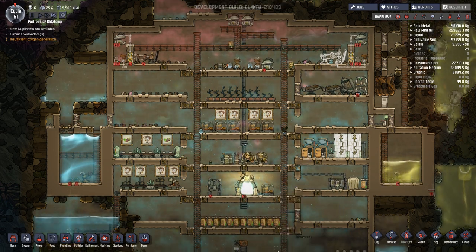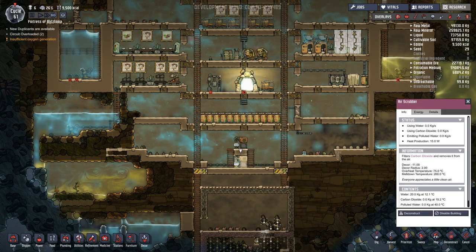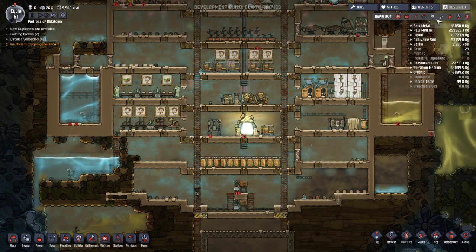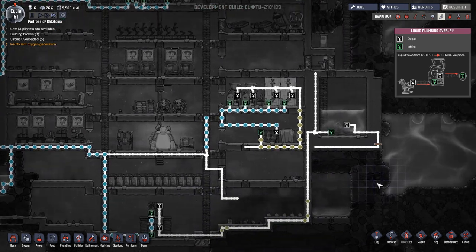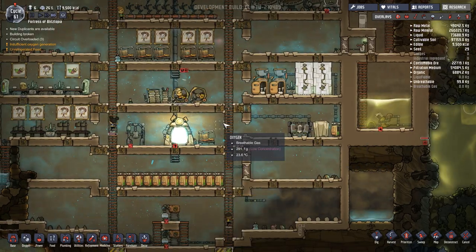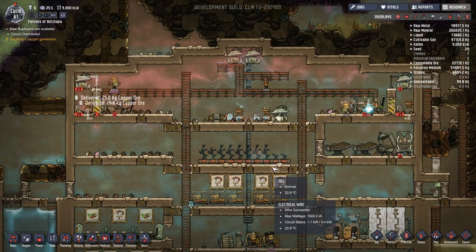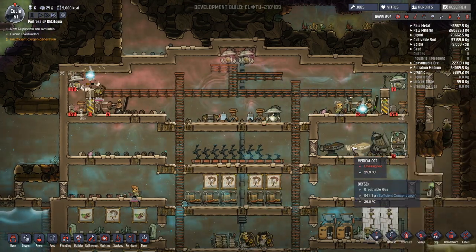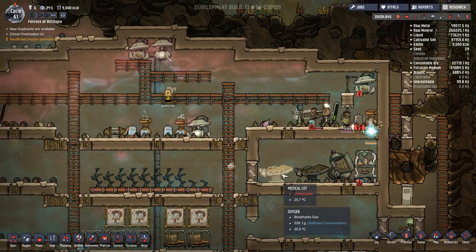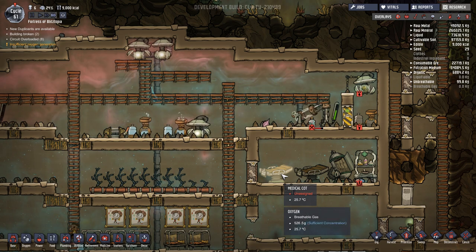We almost got rid of all the carbon dioxide. So if we let these stop for a little bit, it'll filter back in and then we can re-update it. There's hardly any carbon dioxide over here, which is stopping production from going up. That's fine — it works. We have a lot of bad water too. And that thing just broke — these things are breaking. We'll have to see in a little bit how it goes.